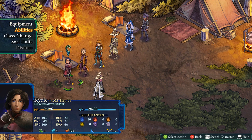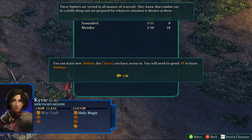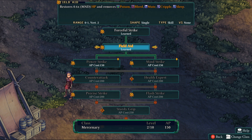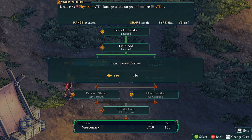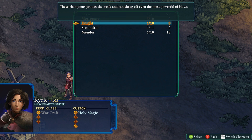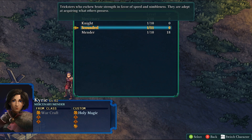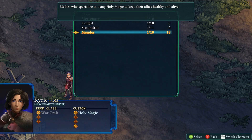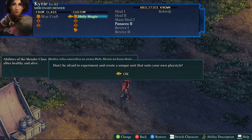The ability screen: when you reach certain AP thresholds, a yellow arrow appears on the character's sprite indicating they can learn a move. Kyrie already has Forceful Strike and Field Aid. Going for Power Strike early is recommended because it reduces the enemy's attack stat — it deals 0.8x physical attack but crippling enemy offense is massive. Further down the mercenary tree is Stunning Strike, the single best move — it delays the enemy turn — and Sturdy Grip, which lets you wield two-handed weapons without a penalty.